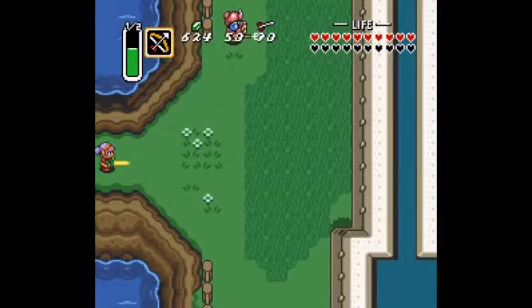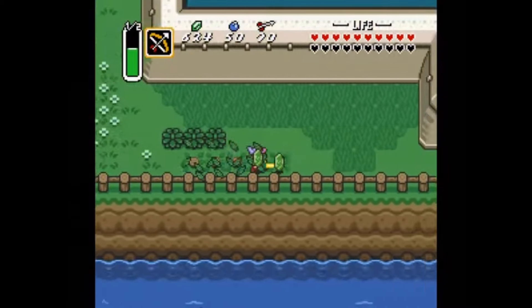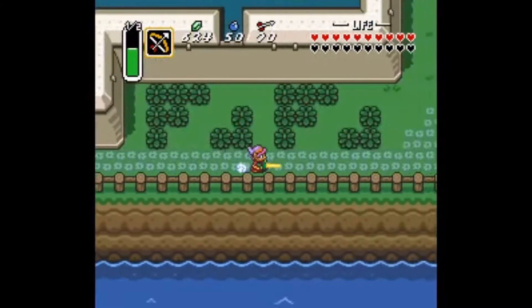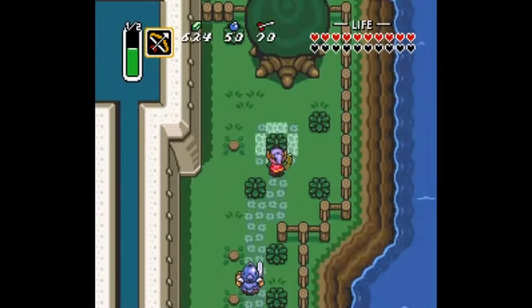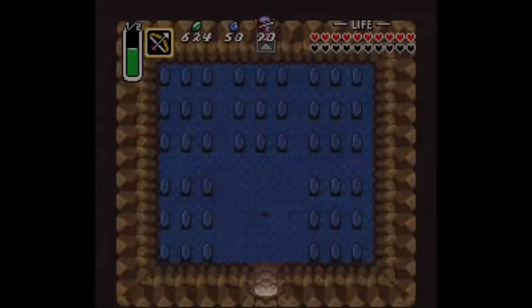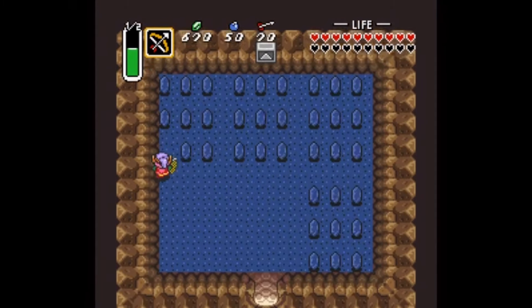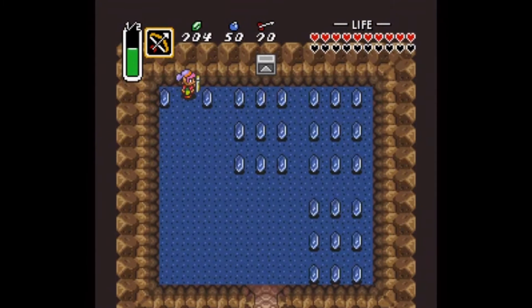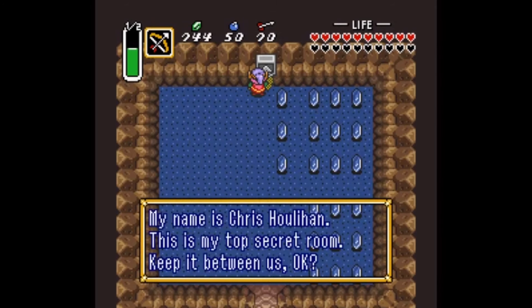The Zelda development team ingeniously fulfilled the contest's pledge in a captivating manner. Several approaches exist to reach the Chris Houlihan room, yet the most dependable technique entails utilizing the Pegasus Boots and locating a concealed passage near Hyrule Castle. If executed accurately, you'll discover yourself within a chamber containing 45 blue rupees and an inscription stating, 'My name is Chris Houlihan. This is my top secret room. Keep it between us, okay?'